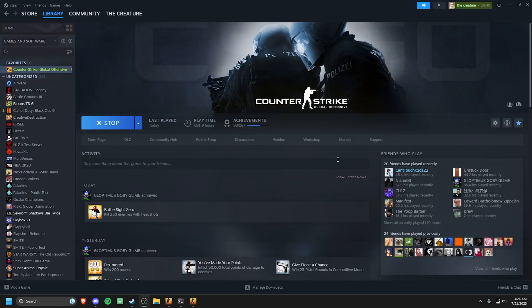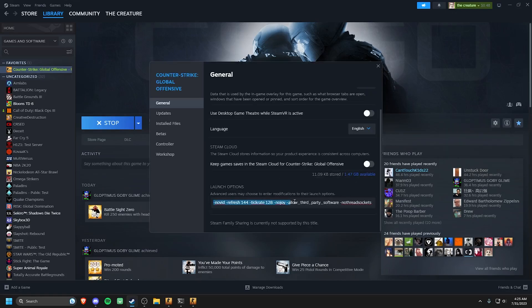Okay guys, so the first step is very simple. What you're going to need to do is go into your CSGO on your Steam and go to properties. And under launch options, you're going to need to add -allow_third_party_software. This allows you to actually use your Nvidia game filters to make your game look more vibrant.